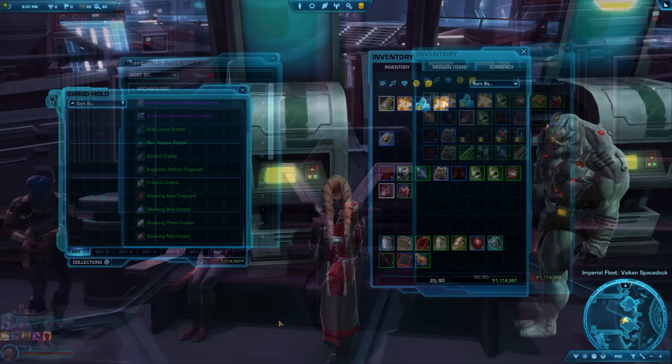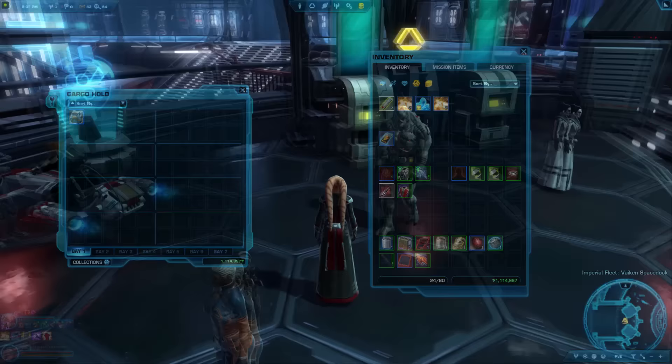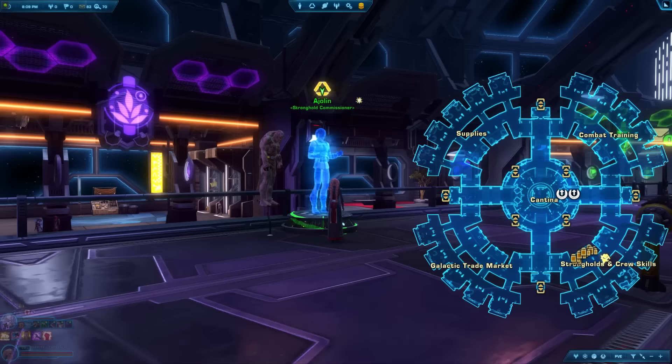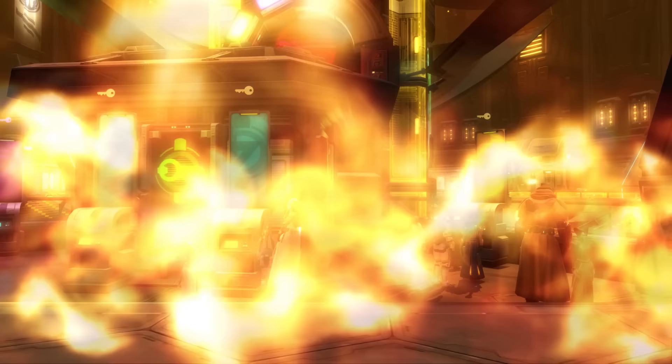Tips 95 & 96: For items you want to keep, store them in your banks. All players can get a free Legacy Bank and subscribers also get a personal cargo hold. To get a free Legacy Bank, complete the stronghold quest on the fleet at level 15 or higher, and you'll receive a free legacy bank for your stronghold — your own personal house you can visit and decorate. A starter stronghold only costs 5,000 credits. Once you get your first legacy bank, you'll be able to use legacy banks on the fleet as well.